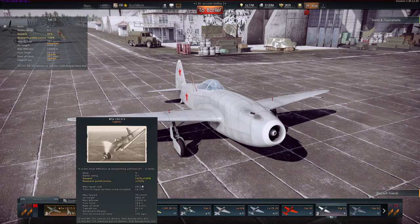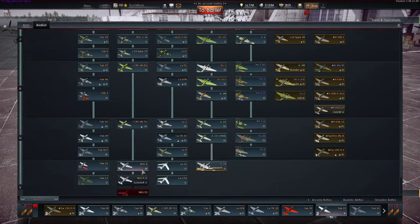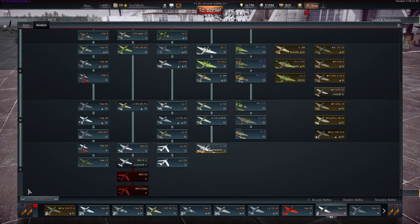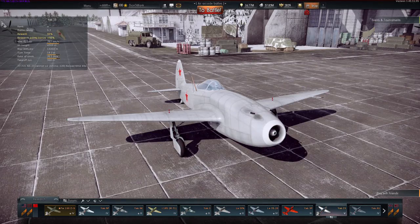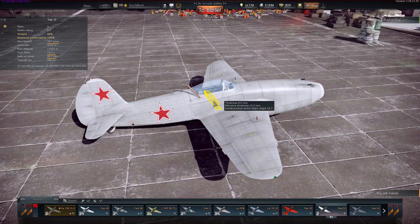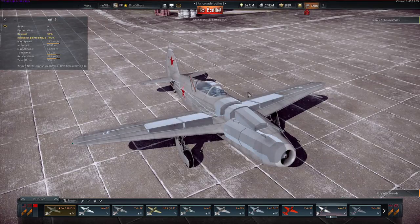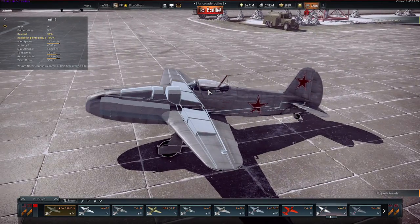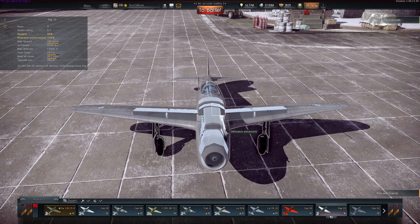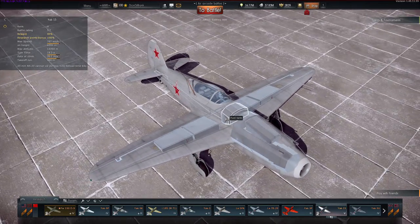I tried to specifically lower my BR when using this plane, because against other jets you're going to have a really difficult time. Lowering BR as much as possible so you can take on prop planes seems to have worked for me. As for armor, the pilot has a big thick slab of metal along his back. The internals include the jet engine, nose-mounted guns, and fuel tanks including one right in the middle.